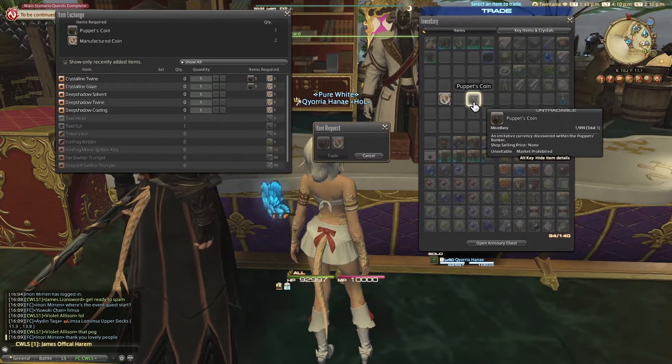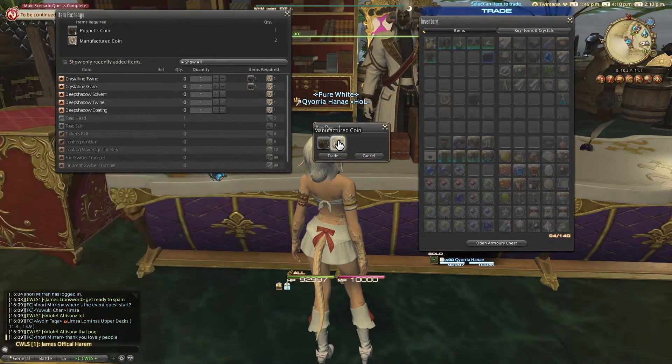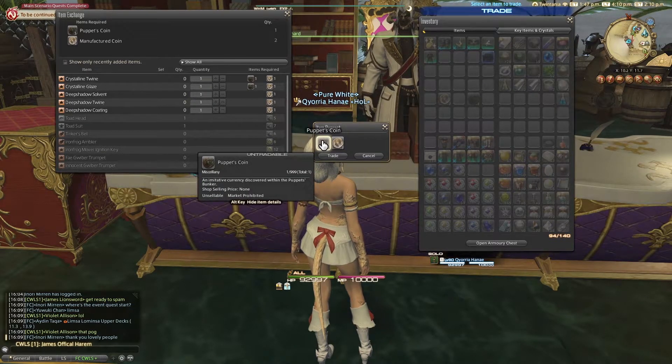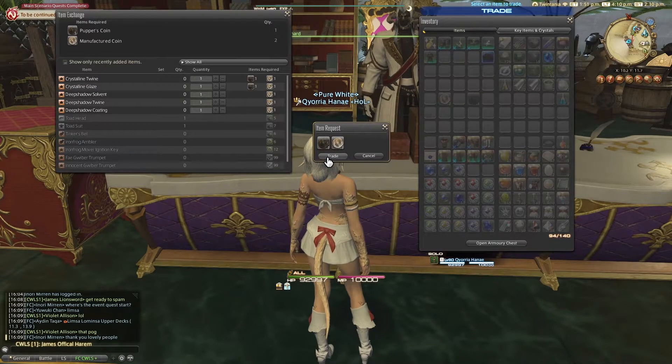So as you can see, I just did the Puppet's Bunker, so I can exchange it. You can actually get as many Manufactured Coins as you want every week. But you can only get one Puppet's Coin a week. So I recommend you to do that Alliance Raid every week, at least once, to get that 500 item level gear.